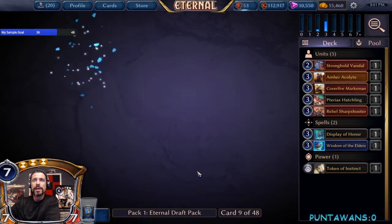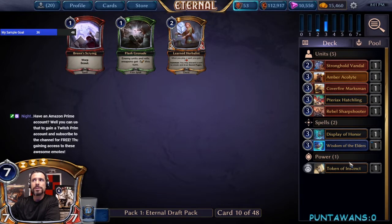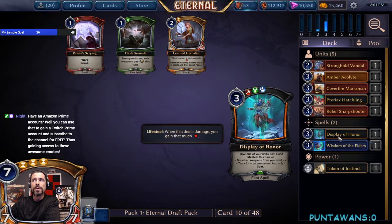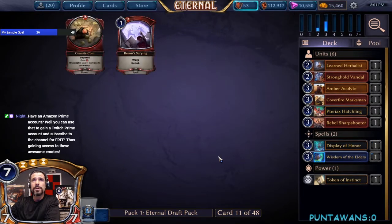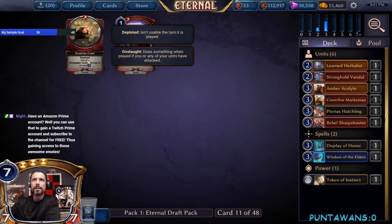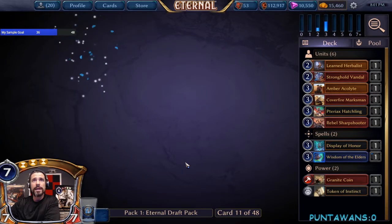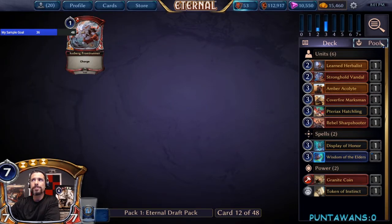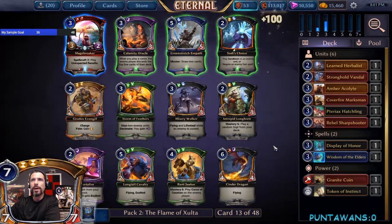We'll pick up Learned Herbalist here — doesn't look like we're going to be playing Justice, so Display of Honor might have to go unless we can splash it later. We'll take the Learned Herbalist. Granite Coin — sweet pickup for us. Anytime we're able to get a little bit of additional reach out of our power is great because it's not taking up a card slot in our deck. Iceberg Frontrunner is not really where we want to be. Let's see if we can put Praxis together in pack two.